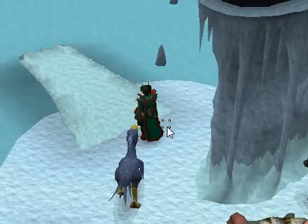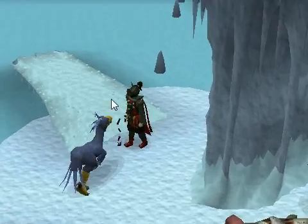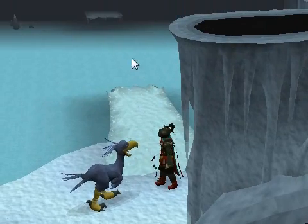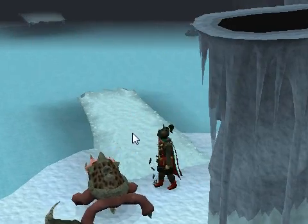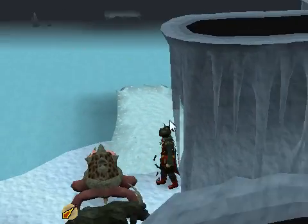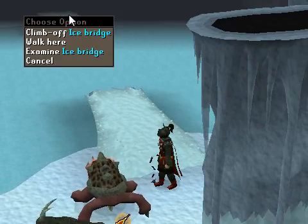The first thing you need to know when trying to get to the Zamorak lair is that you can't bring your summoning familiar across, but you can work around that by dropping your food by the bridge first, then coming over. Cancel your summoning monster over there. This is how it's going to go.